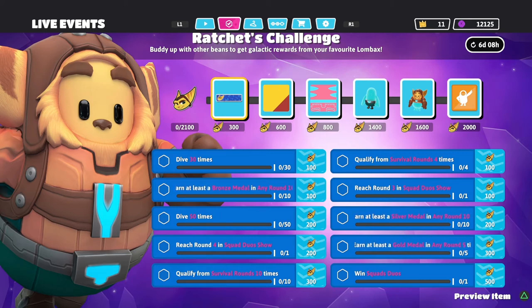Completing all challenges gives you a little over 2000 points, meaning there's one 100-point challenge you don't really need. I'd recommend completing them all to get everything, including the emote. But most players will stop after getting the top part of Ratchet at 1600 points, since doing all the dive and medal challenges should get you the top, bottom, pattern, color, and nameplate.